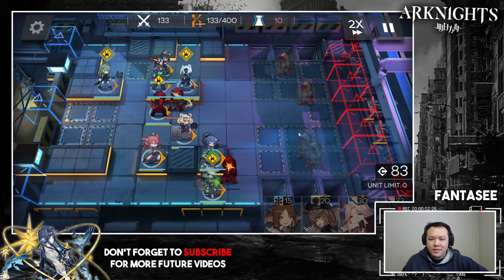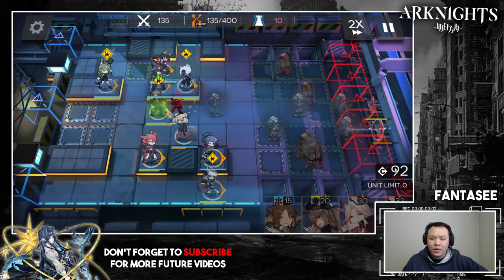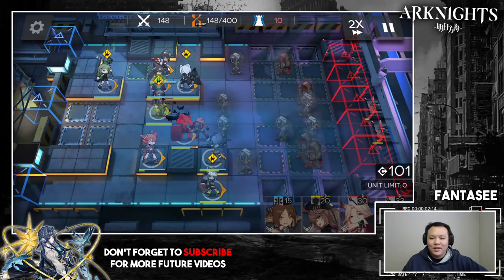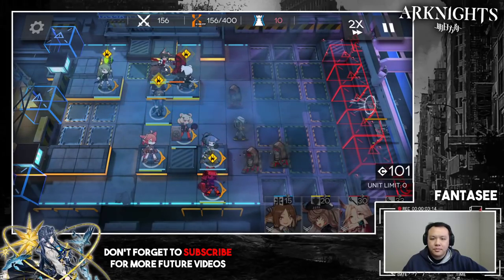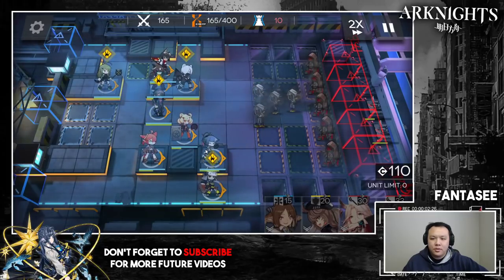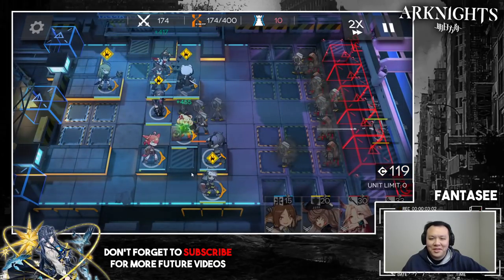For this team specifically, some replacement notes: if you're using Texas up here, you probably want to use Skill 2 and keep spamming it since deployment points on this stage aren't an issue. You can also use her stun for emergencies. If you're using Texas with Skill 1 she might die, because Courier is actually tankier due to his passive skill. Your snipers preferably should be E2 — that really helps. Everyone else can be E1; my healers are at E1, Gummy is E2 but doesn't need to be, and Midnight is stuck at E1.